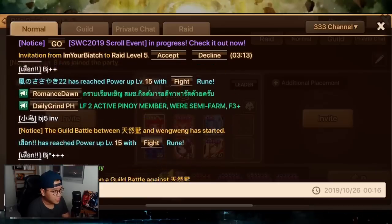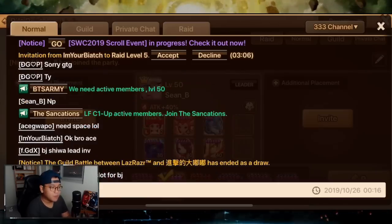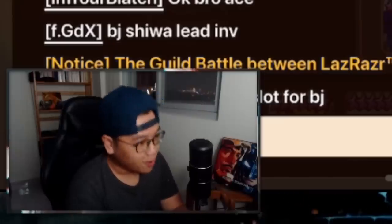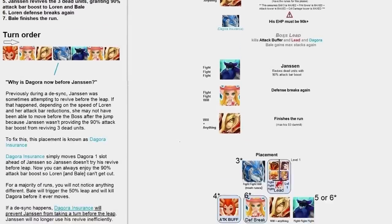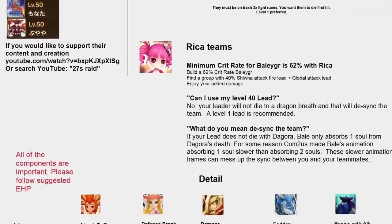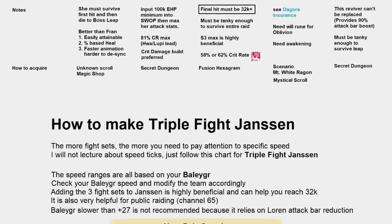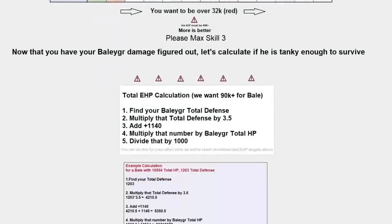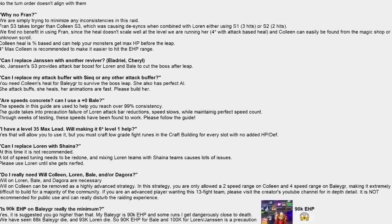If you're on the Asia server you should check out the 333 channel because everyone in this channel is dedicated for BJR5. I will link the visual guide I used to make this team down below in the description box. You definitely should read that before you build this team to know the exact numbers for every single thing.